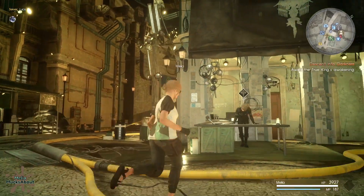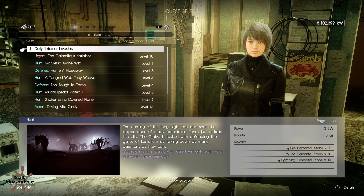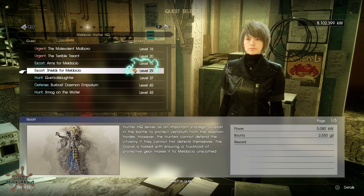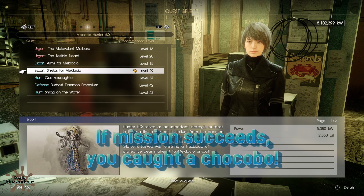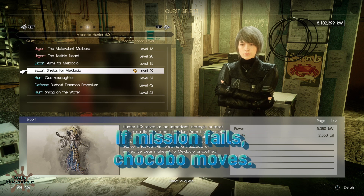When you're chasing chocobos and need to add new ones to your stable, you'll need to go to Monica and look through your missions until you find the mission that has a chocobo on it. If your chocobo is sitting on a mission that's too hard, no problem — just enter the mission and abort and the chocobo will move. Good luck!